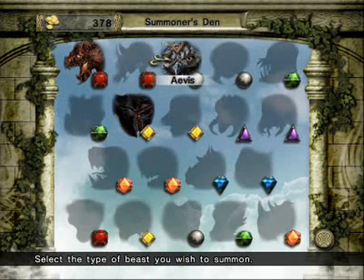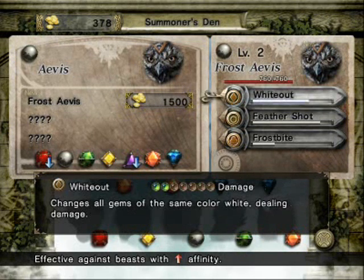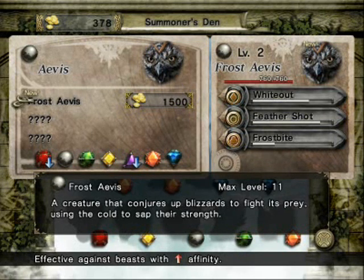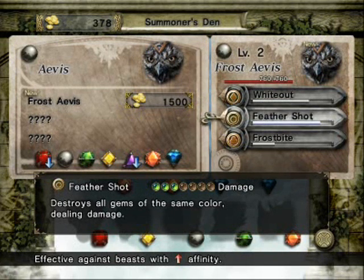The Avis is probably my favorite creature type out of the first 14, simply because its attacks are so synergistic. It's expensive to recruit, has only weaknesses, has low HP, and a fairly low level cap. But basically what this creature does is it gets rid of all gems of one or more colors, which allows you to create giant cascades.